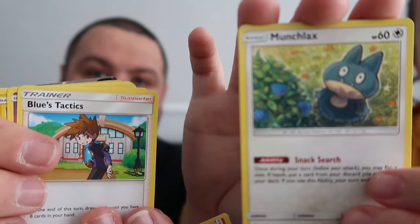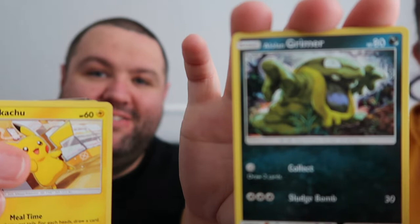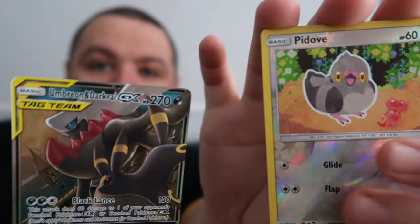Munchlax - I can see I've got something good there. Lickitung, Purrloin with Zapdos in the background, Magma, Karrablast. What's that one? That's a Noibat. I've got a Honedge and it's an Umbreon and Darkrai tag team - beautiful! Umbreon and Darkrai tag team, there we go - look at that one!